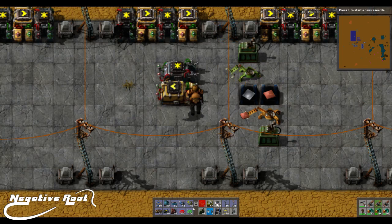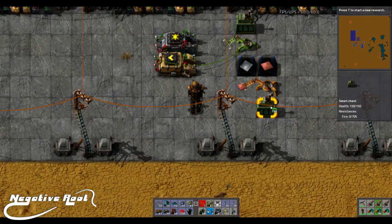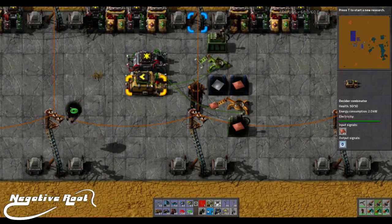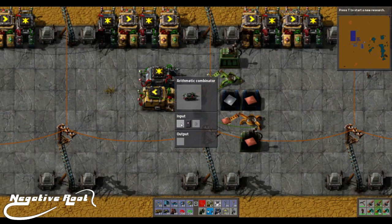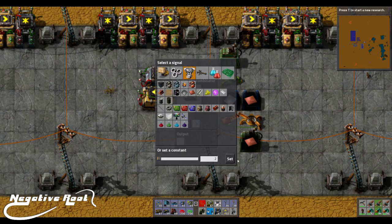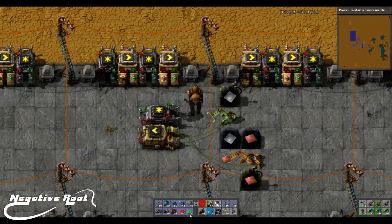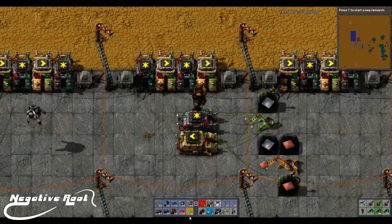We're going to get that signal to happen. Let me just hook that up, and we're going to take the smart chest in here. Right now we're getting a signal and an output signal because this is obviously less. What we're going to do is run this through an arithmetic combinator — this gives you the ability to perform mathematics on every signal. For example, we just want to multiply the iron by two, and then output the iron. We'll put in a hundred iron and hook the box up to the combinator. We've only got a hundred iron in the box — all of a sudden we have an output signal of 200. Are you following along?